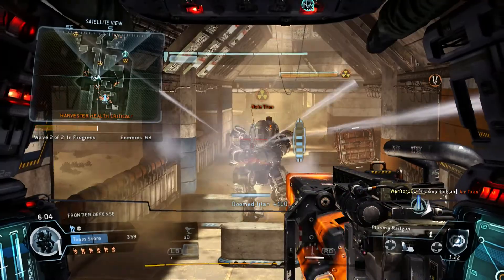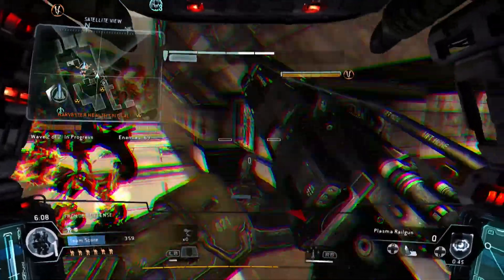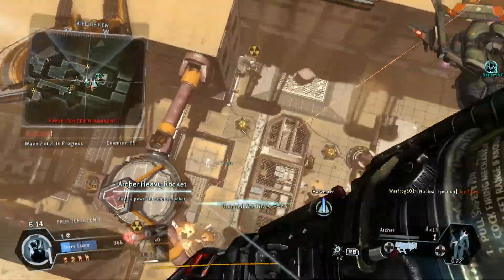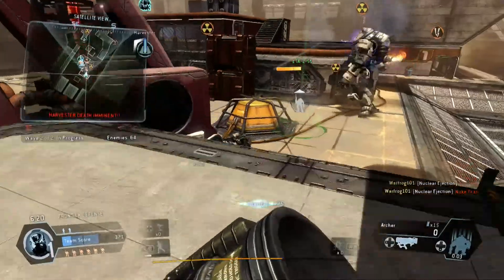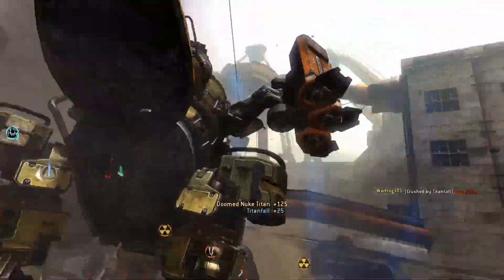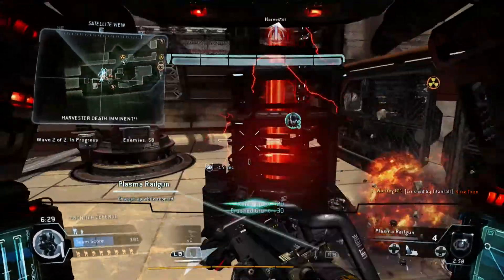Warning — we're seeing infantry scattered all over the harvester area. Keep it clear down there. Harvester health at 25% — pilots, it can't take much more damage. Friendly pilots back in action. Keep going! You can do this!